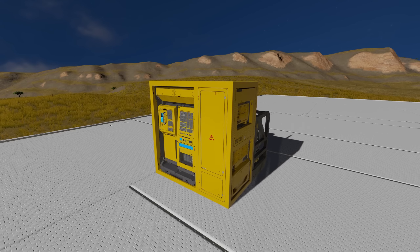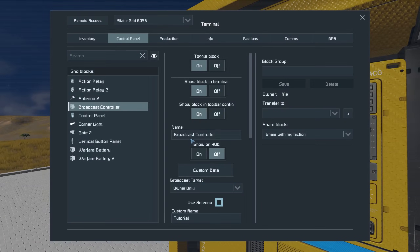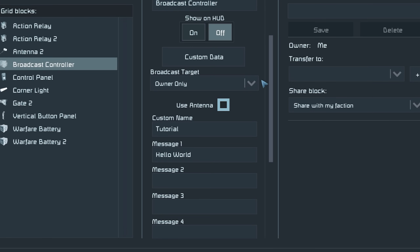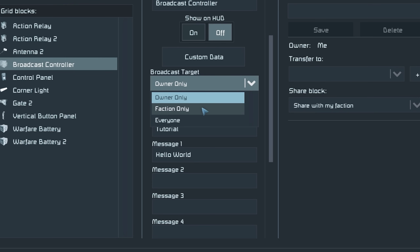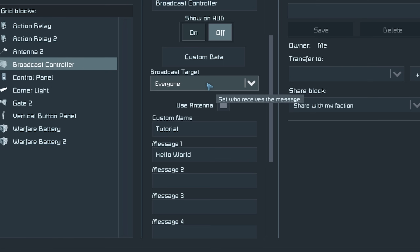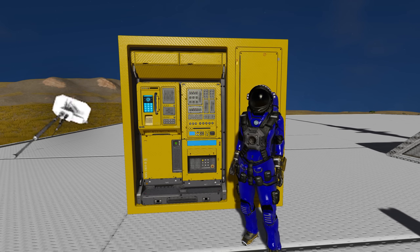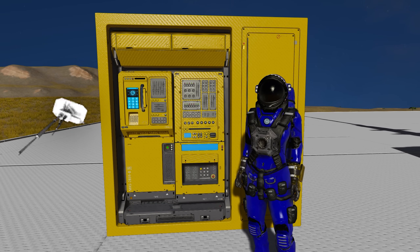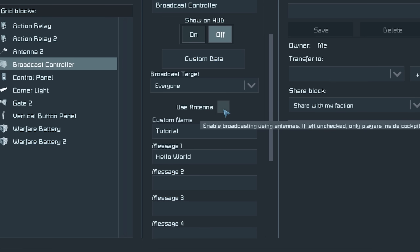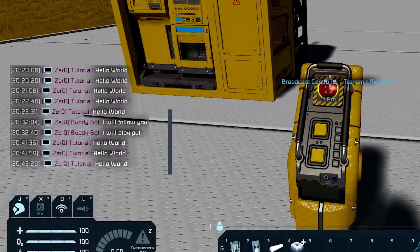The broadcast controller is the block I used earlier to send messages in chat. The first setting of note is broadcast target — very similar to the action relay — you can select between owner, faction, and everyone. By default it's set to owner only. You'll need an antenna on your grid and you need to be within antenna range to receive messages. If I toggle the 'use antenna' option off, messages don't come through; toggle it back on and we're back — hello world. It should be noted that if you're in a cockpit and activate the broadcast controller on your hotbar, it still comes through regardless of whether the antenna is disabled.